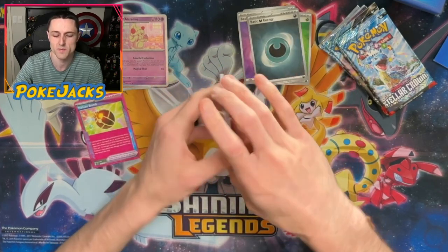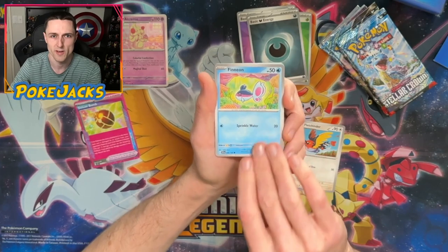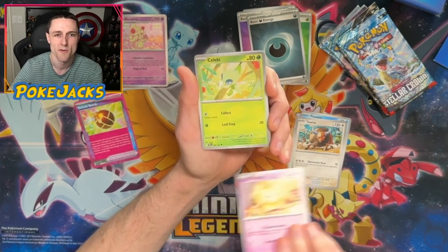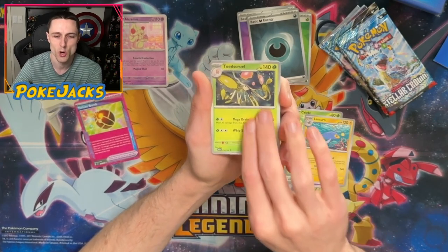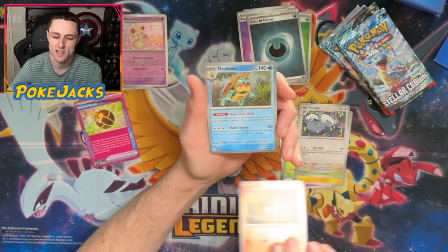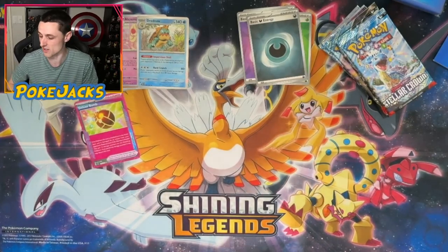We've got the Darkness Energy to begin with. We've got Fletchinder, Phineon, Tauros — I love that classic sort of artwork, it's really nice. Fido, Celebi, Lantern, Toad's Cruel, Prugly, Ponyta, and a Dreadnought Hollow. Man, we have not got a hit in the Hollow slot. But let's hope — because we've still got five packs left.